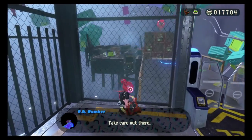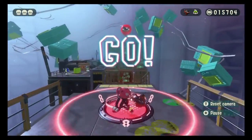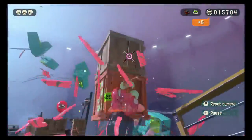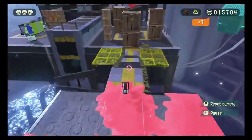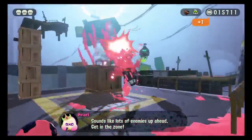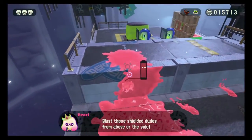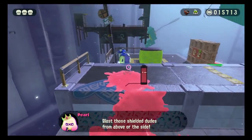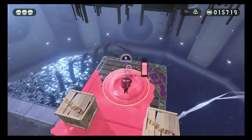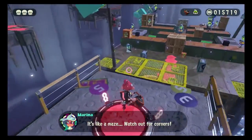See those enemies casually just moving around over there? $2,000 — let's go! There's not any way up here. We're through the side. Alright, let's go. Oh wait, it's like a maze. Watch out for corners. Holy crap.